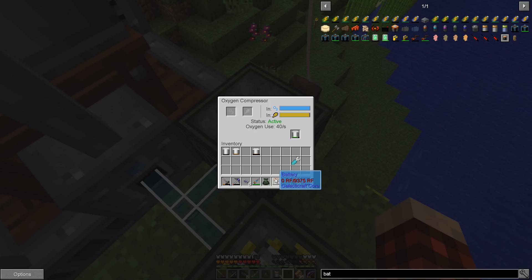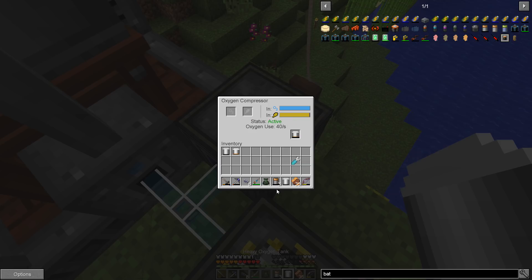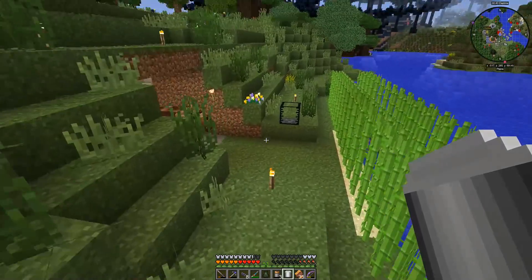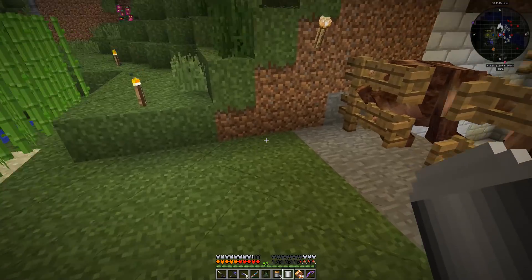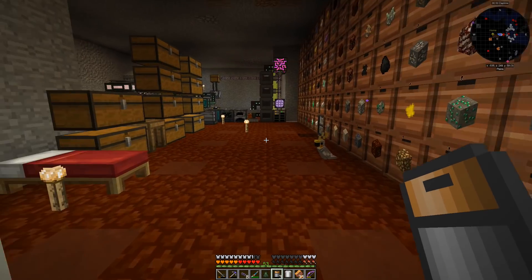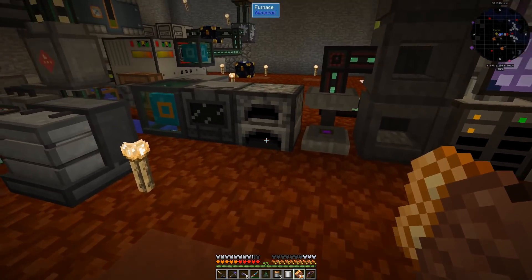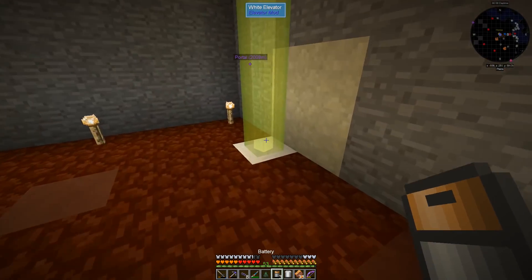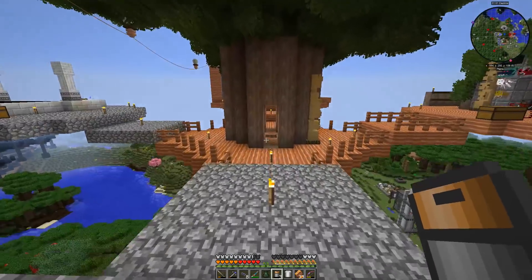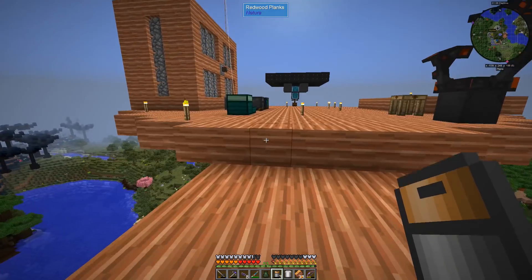We'll get one tank filled up, dump the other one in, and then we're gonna go charge up some batteries. I still can't remember where my fuel loader is. Okay, that's full — this one needs to get full. Let's go back inside, we'll go upstairs, and then we're gonna get these batteries charged up really quick so we can refuel our rocket and be able to come home. That's the goal.